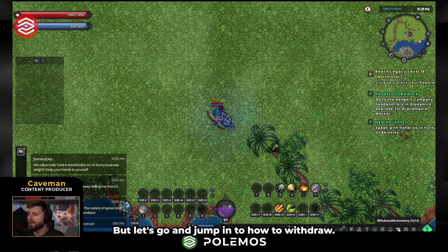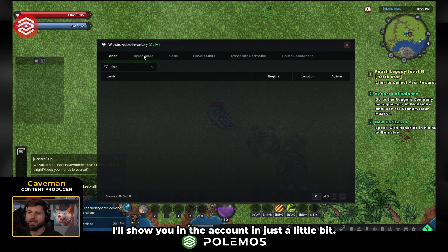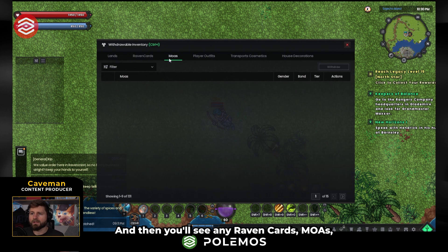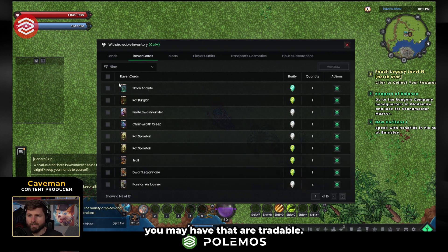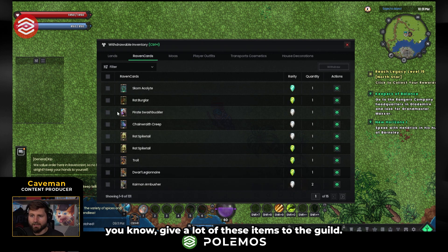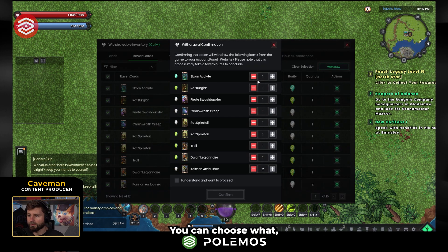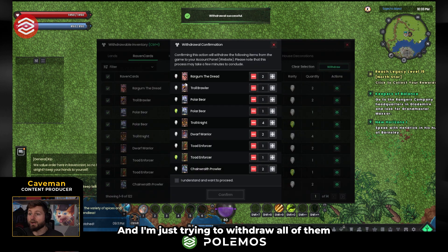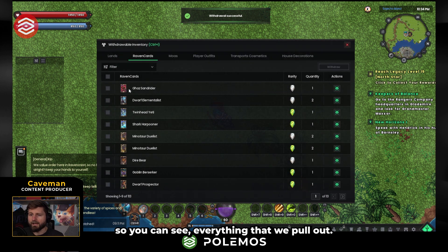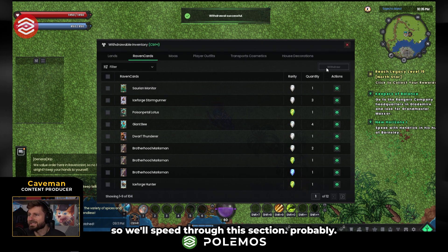Let's go ahead and jump into how to withdraw. You're going to click on this withdrawable inventory. You'll see any lands you have — I actually just withdrew my land, I'll show you in the account in just a little bit. You'll see any Raven cards, MOAs, any of these other assets that you may have that are tradable. You'll be able to go through here and say, hey, I want to give a lot of these items to the guild. You can go ahead and withdraw and choose how many of each card you want to send. We do have 13 pages, so we'll speed through this section.